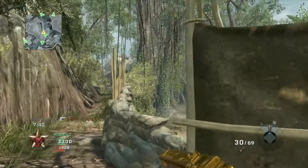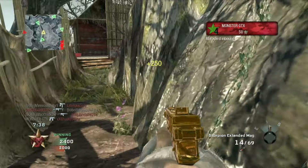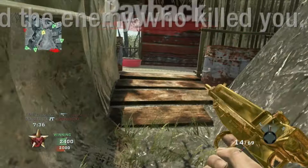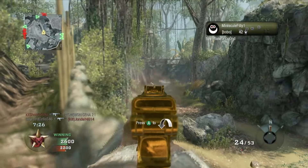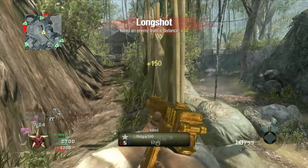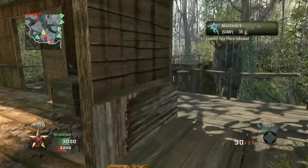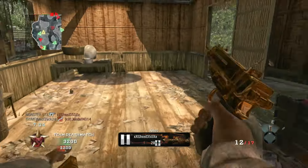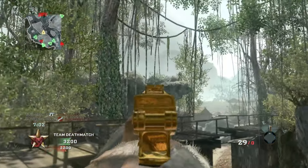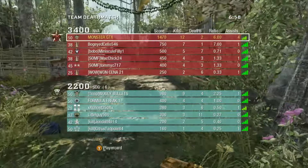Gotta get a kill — I think someone is going on top. Let's go baby. They're all pushing this side, planes in the air. This thing has zero recoil, I swear. Running with the Tactical Mask on its pro version. We're like two kills off — oh my god, look at it, let's go.